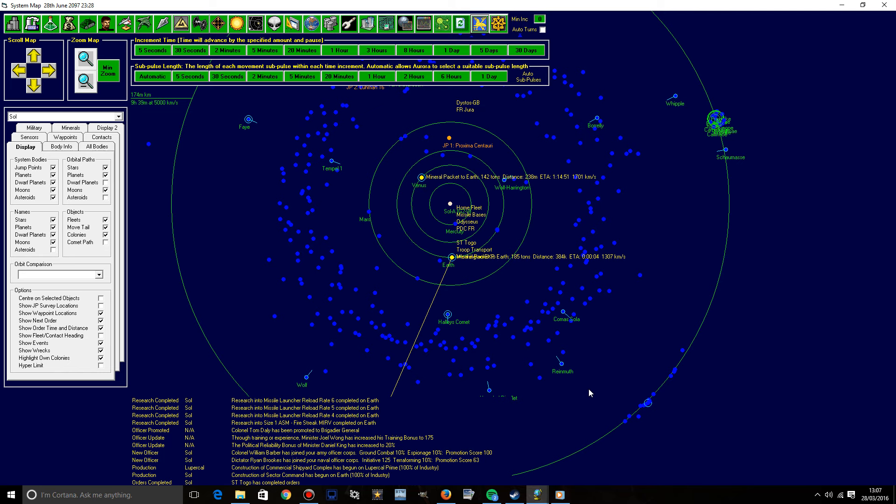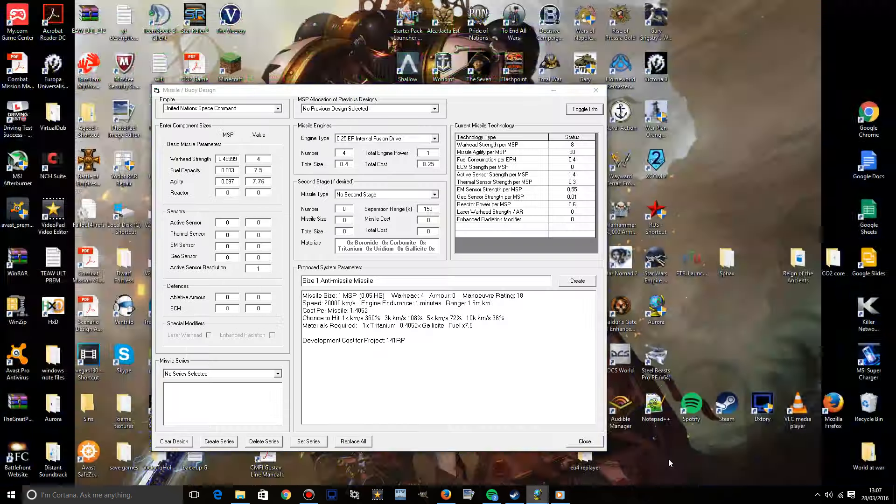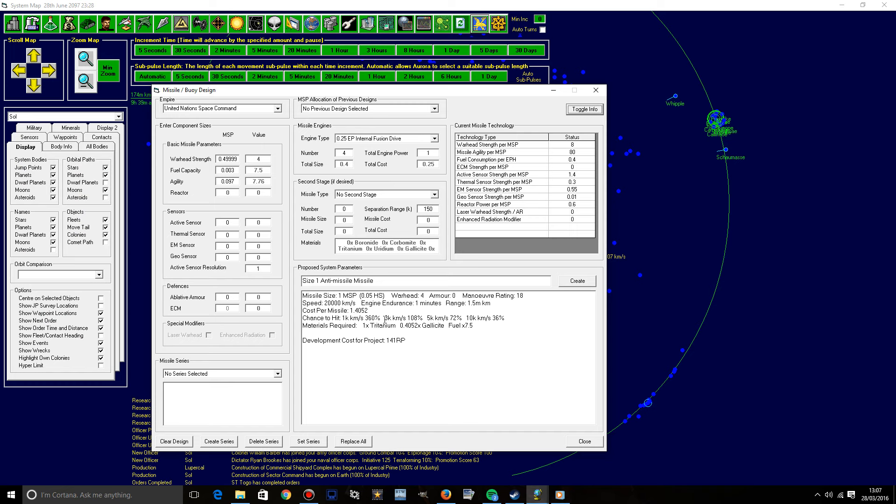Hello there, ladies and gentlemen, and welcome to one of Aurora 4X. As you can see over here, I did do a little bit of messing around. I've been working on the matter of a MIRV missile. Basically, I want a two-stage missile, and I've been working on that concept, so I did have to do a little bit of research here just to see if I could get this to work.